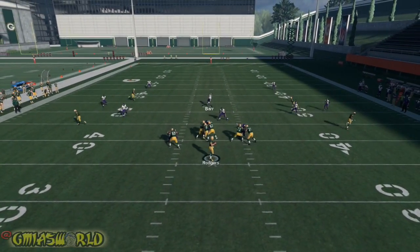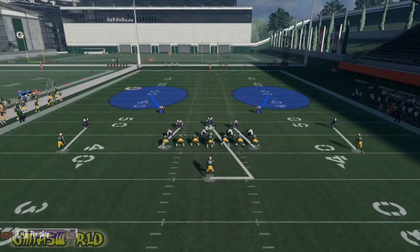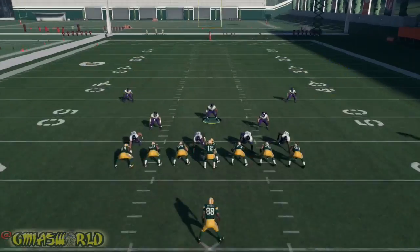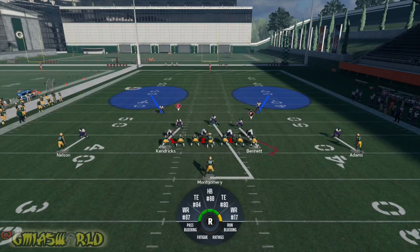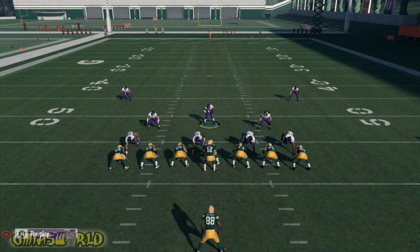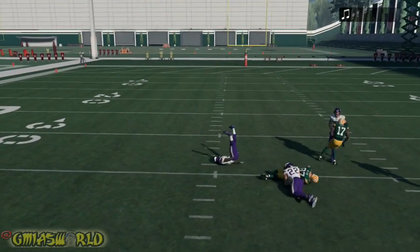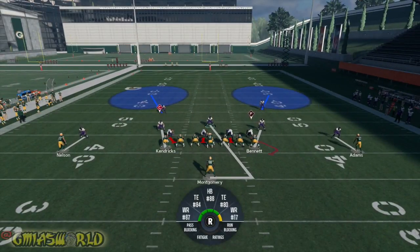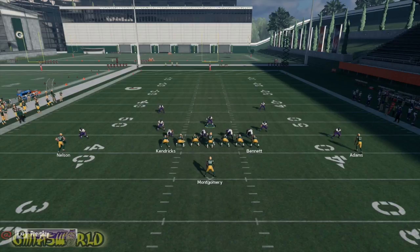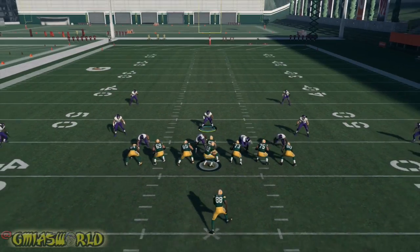We're going to try man-to-man coverage. We're going to audible to cover two man right here, then press them with triangle down or Y and down. We're man-to-man. Don't be scared to adjust during the play — you don't want to keep giving them the same look. He beat the press, that's the only reason that got open. When you go to man coverage and audible, you could change those guys in soft squats and still make it look like man-to-man after you picked it once, just to keep your opponent guessing.